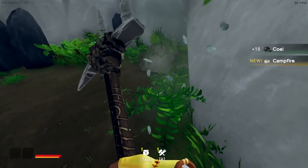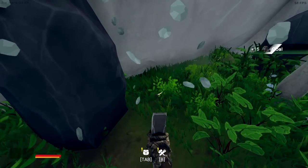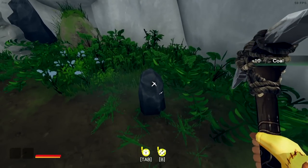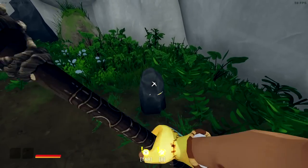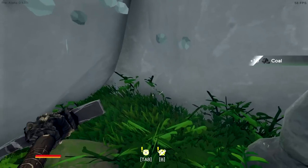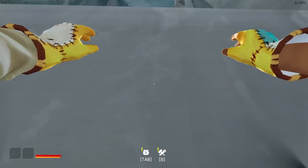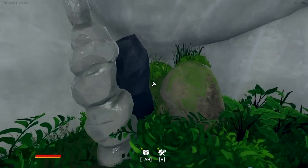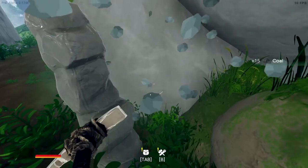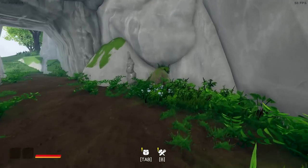Oh, we got coal! I remember that stuff. There's something humming, kind of like music. We have coal now — we can make ourselves a campfire and then we can start cooking. There's recipes and stuff we can do. I don't see what to do with the feather we found, by the way. If you're asking, I don't have a clue — I wasn't able to use it for anything. I'm not sure how much coal we're getting for each one — 15 coal. Oh, there's one of those there.